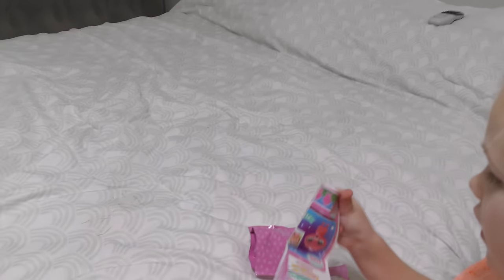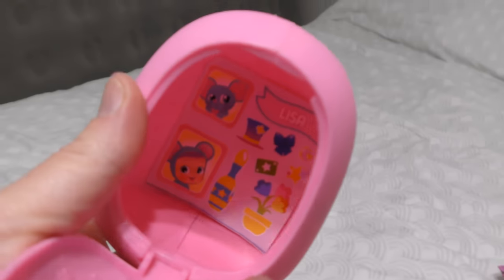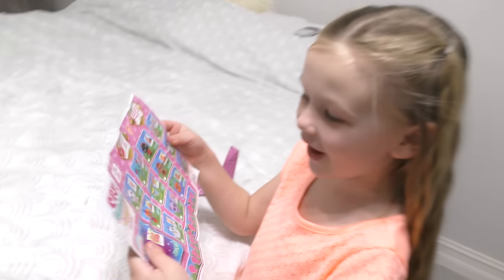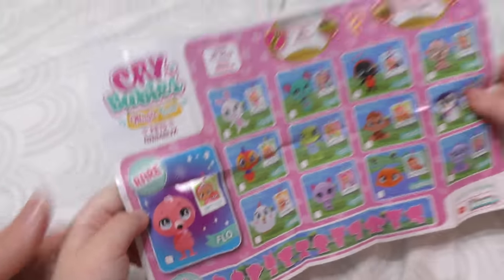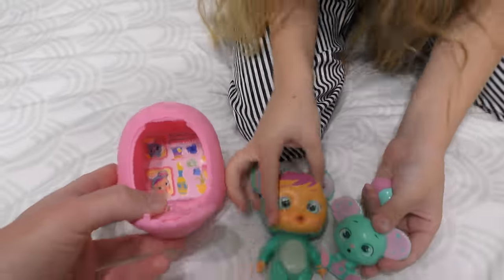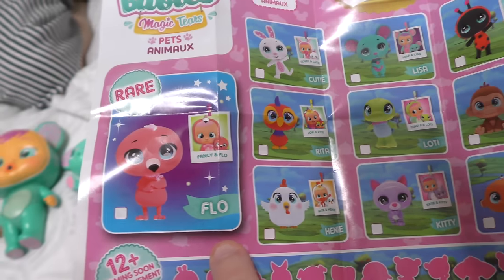I'm dying to get that adorable precious bunny. There's the rare one — the rare one is a flamingo! Look at that. Is it the same one on the picture? The flamingo's name is Flo. Alright girls, that's only one of them — I hid five more. Should we go find the rest of them?